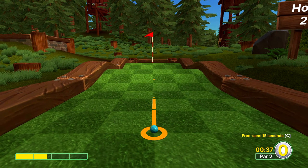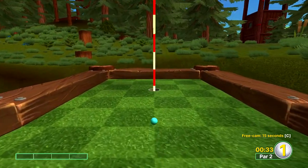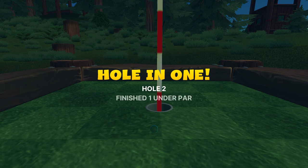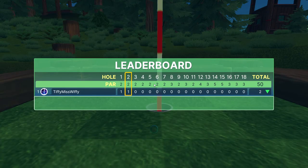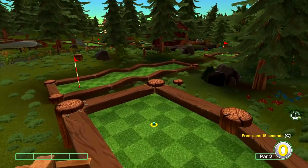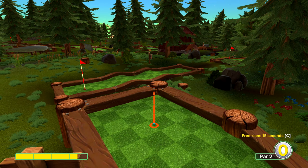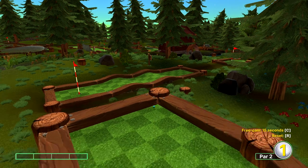Hole two, we're going to go at one and a half power straight ahead. Hole three took me a while, but you're gonna whip around the camera, aim at the post right at the first bolt on the left at three and a half, just under power.